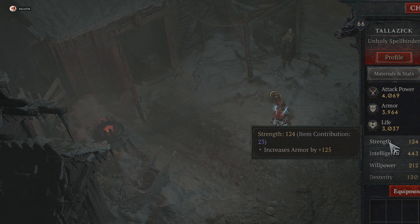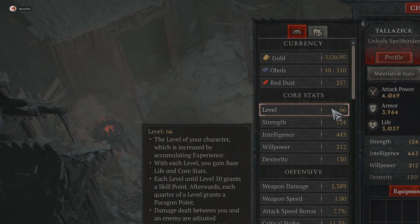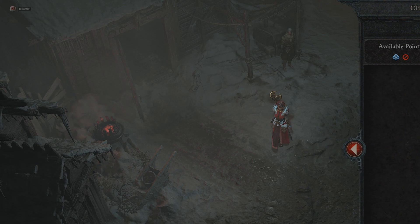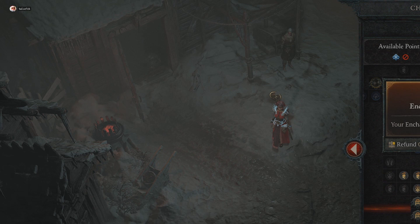My attack power, armor, and life — I do wish I could add more to my strength because my health isn't really where it should be. My weapon damage is 2,400 and at level 66 I've already beaten the final boss for world tier 3 twice on this build. Here's my paragon board — I didn't structure it as well as I should have, but I have the enchantment master ability where your enchantments are 20 percent stronger.